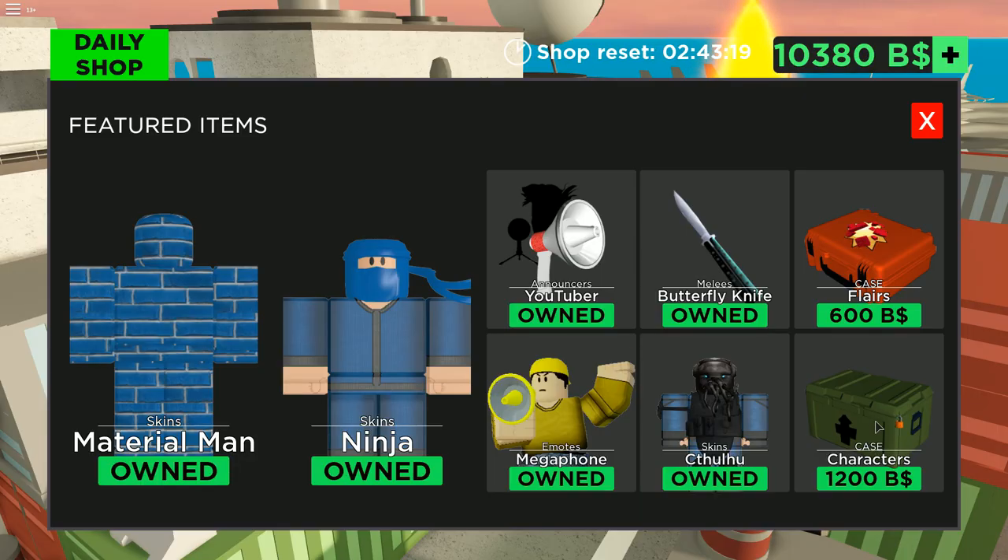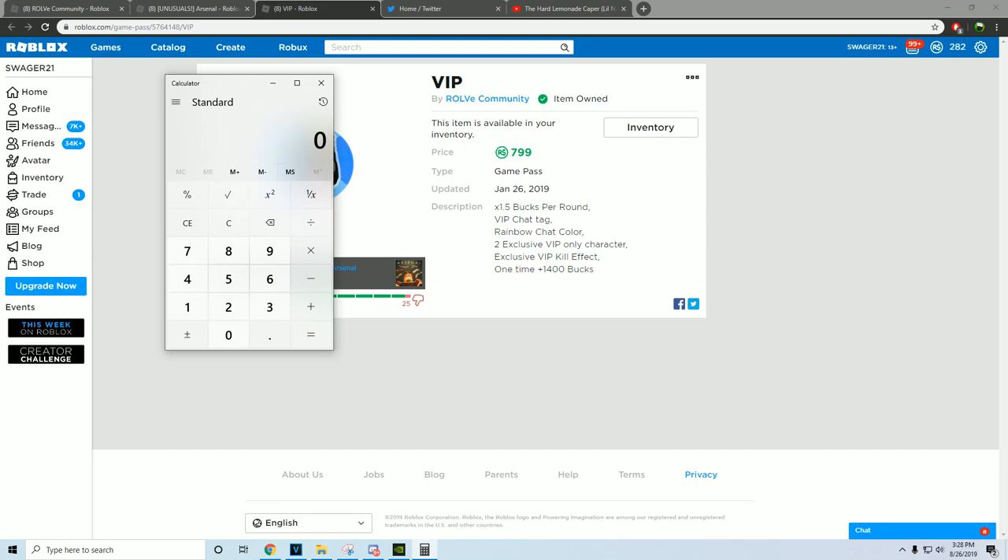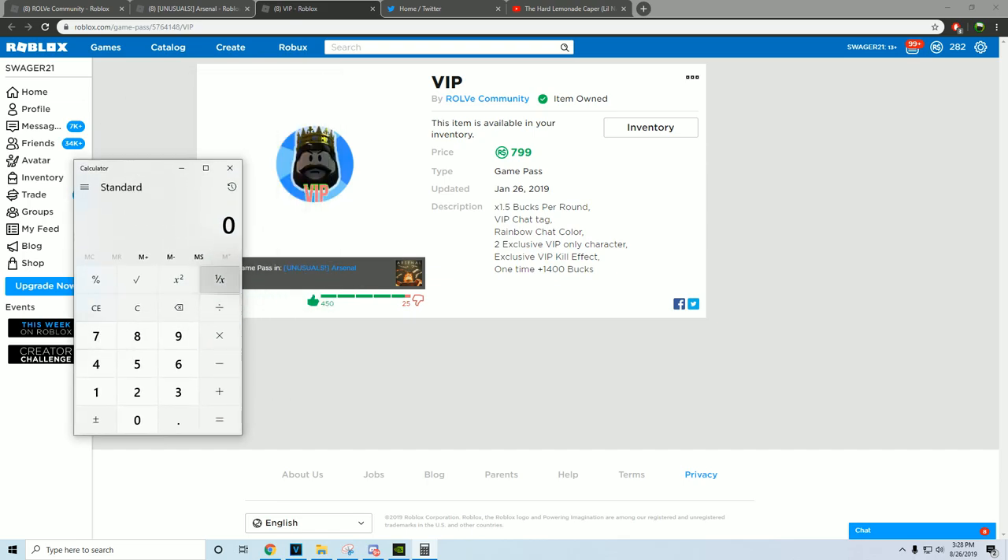A character crate costs $1.2k. With VIP you earn $80 per round and it takes about three minutes. So we can do the math: if a crate costs $1.2k, divide by 80 — it takes 15 rounds to get one crate. Each round takes about three minutes, so multiply by three: that's 45 minutes per crate. If you need 100 crates for a good chance at an Unusual, multiply by 100 — that's 4,500 minutes, which is equivalent to 75 hours.